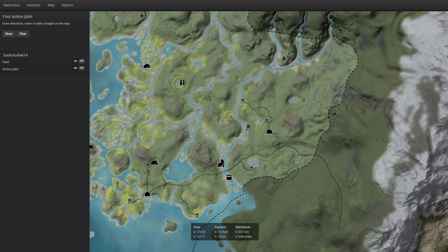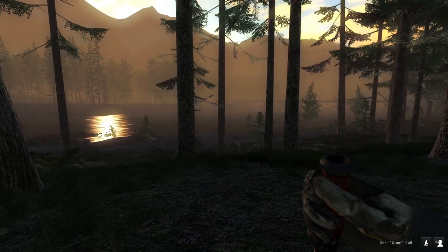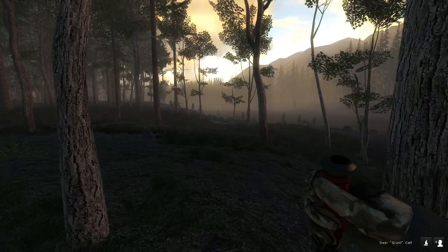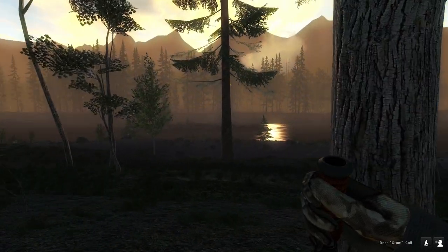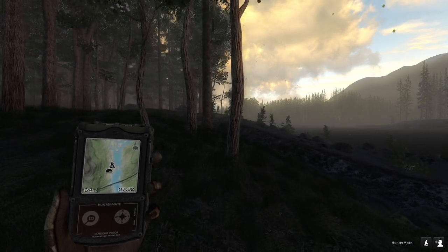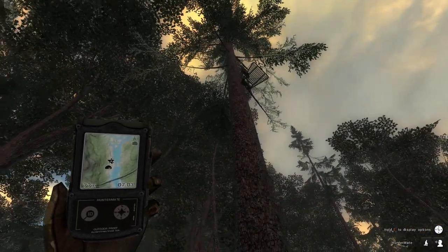Let's head down to this tree stand to try for a good whitetail deer. This spot has been fantastic — usually within the first 15 minutes I'll have three to five bucks come in. After hunting this stand a bit, we'll probably head up to find some elk and maybe blacktail deer. Primarily we want whitetail and Roosevelt elk to show off the new trophy shot poses and their controls.